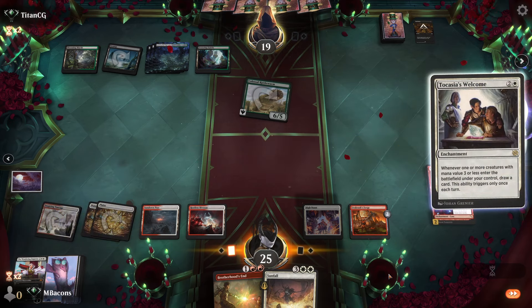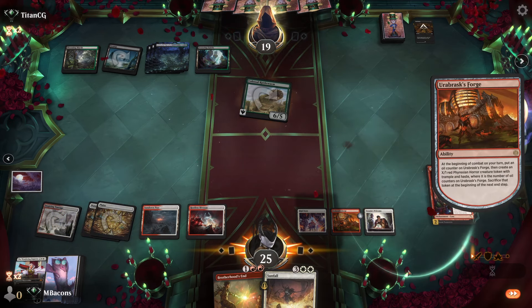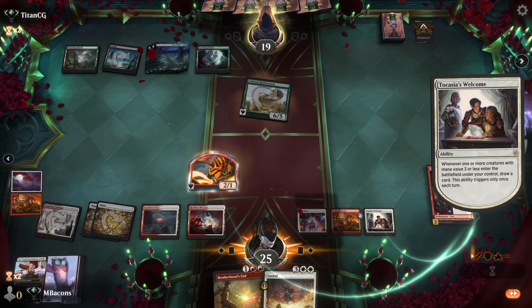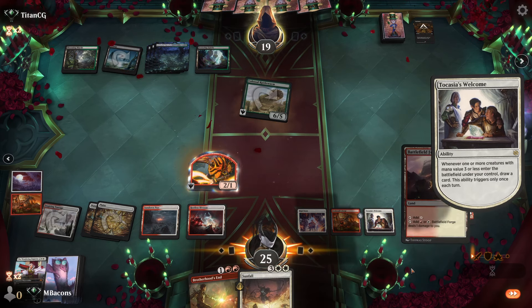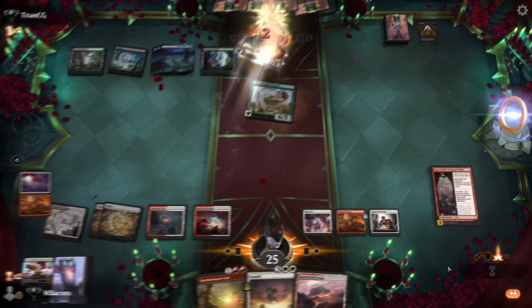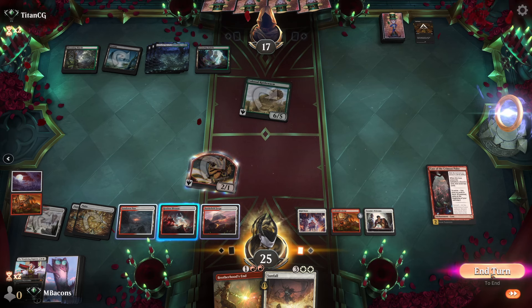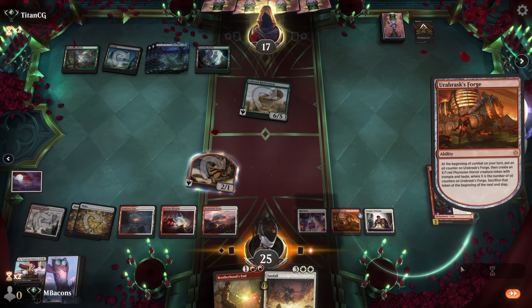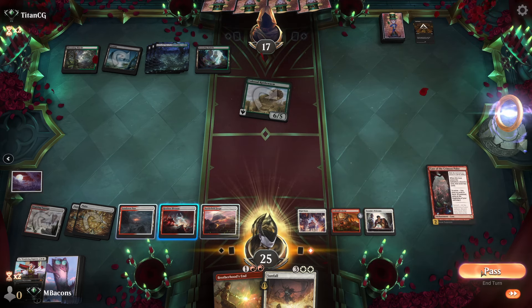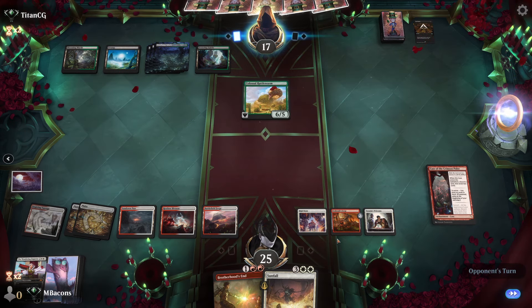We've got Sunfall but we're at 25. Let's lay down Takassia's Welcome and try to refill the hand a little bit. We get a land. Let's attack for two with Forge. We do have Sunfall as a backup — would love it if they'd play one more thing to the board.